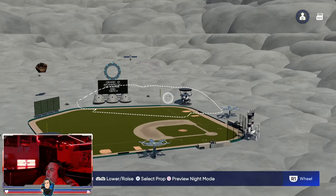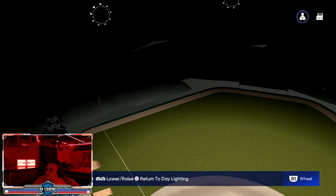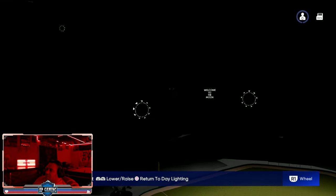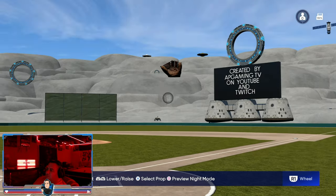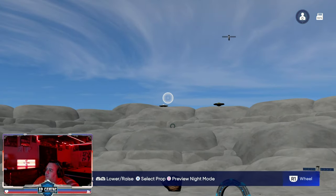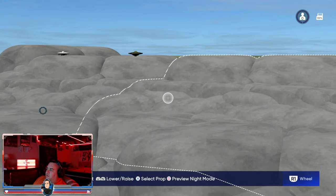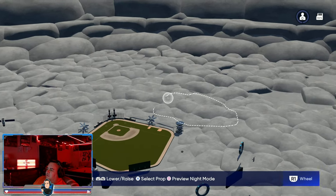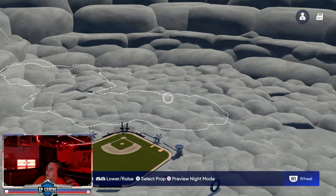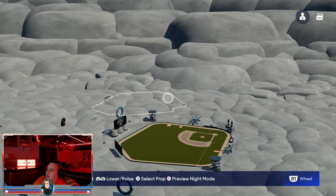I wanted to give this as much of a space theme as possible. I actually did not put traditional lights in this one — we have our light in the sky, so there are some shadows in the outfield. Our rings light up too, giving it that look of actually being in space. This one says it's at 130 percent. I tried to add custom craters in the distance and had to be careful during that time with the space limit.